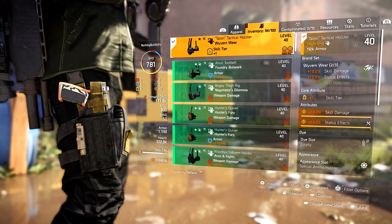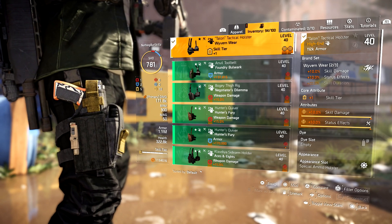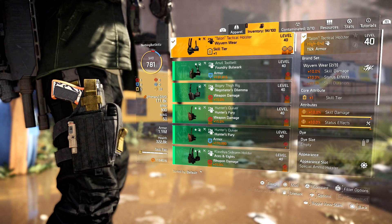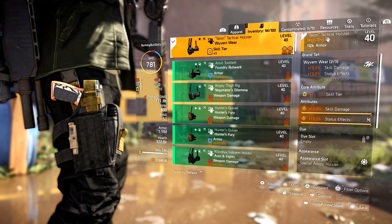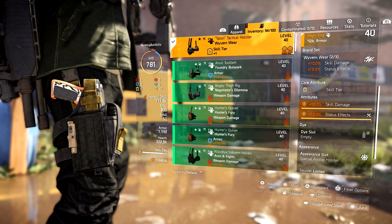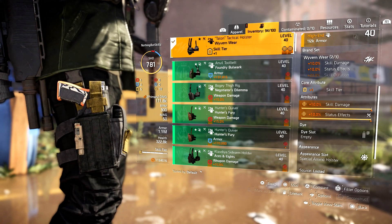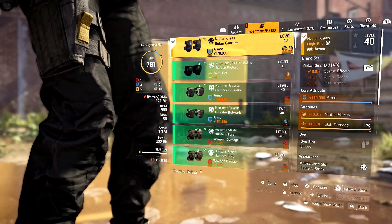For the holster, we're running the Wyvern holster. This gives us skill damage and status effects because we're running a two-piece Wyvern. The reason I care about status effects is because of that bleed damage we get from the Artillery Turret — every time it hits, that bleed ticks. We have skill tier and skill damage in here, and I decided to roll 10% status effects on this one.